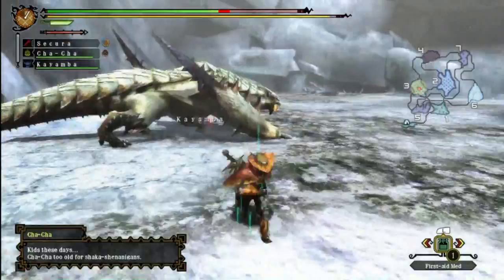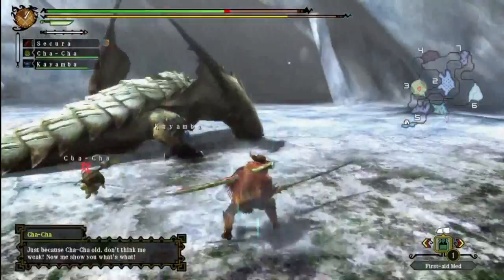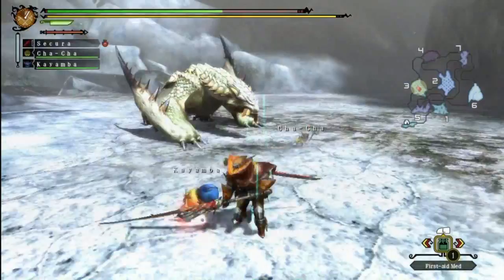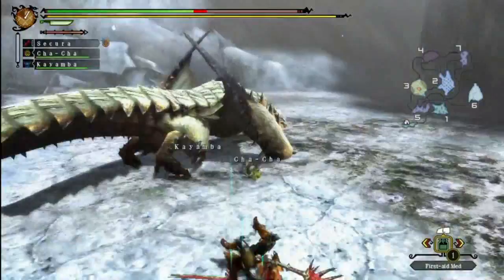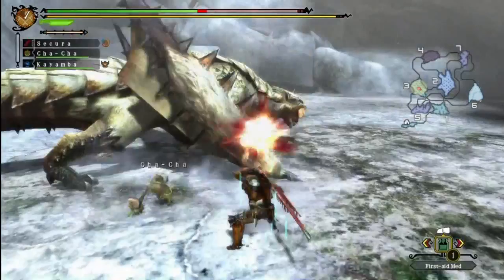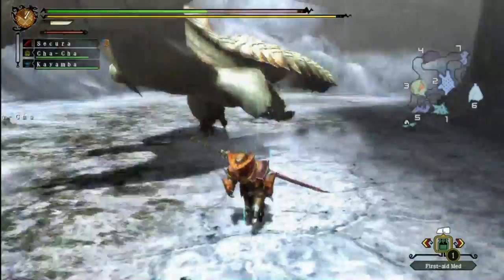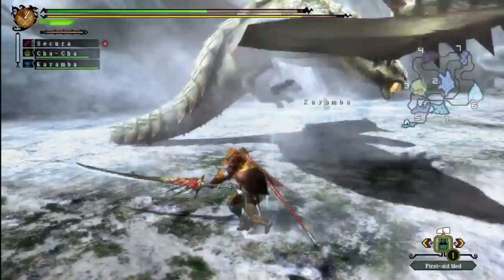Just hold still and let me break your wing please. Wings break a lot easier with an impact weapon, but because I'm not very good with impact weapons I'm just going to stick with what I know. I did try using a hammer and a hunting horn in an arena quest and it didn't really go very well. The hunting horn is just balls-off-the-wall crazy — the moves, and you have to memorize all the songs it can play. I like the concept behind it but the execution is just not for me.